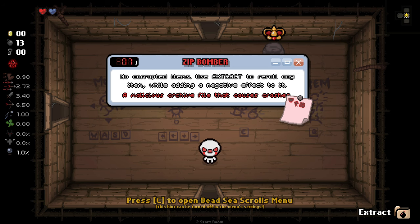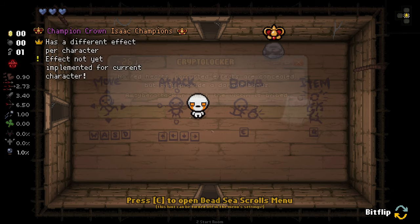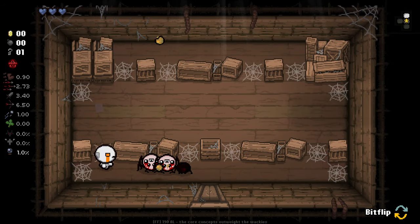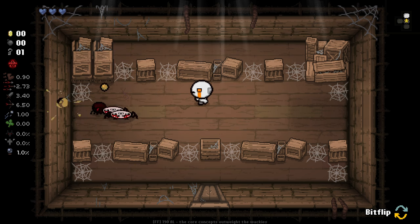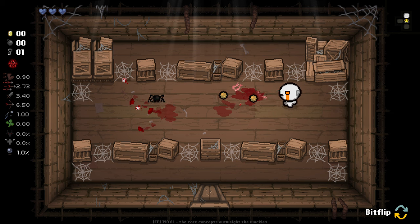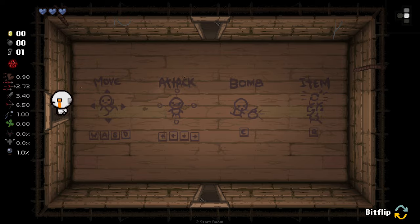No corrupted items — use the extract to re-roll any item while adding a negative effect to it. That's not as interesting, so I'm going to go with one that does have corrupted items. No red arts. Corrupted effects are concealed, but they provide a damage bonus. This one's basically just saying we could be picking up any old weird garbage, but we get damage for doing it.